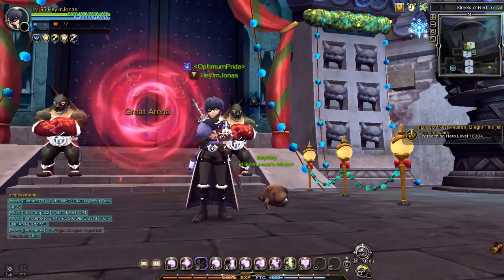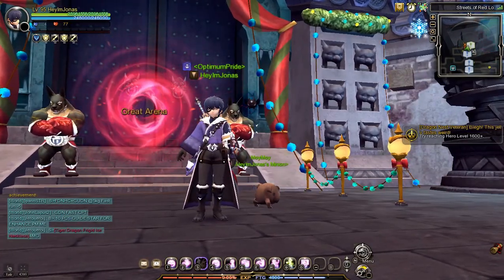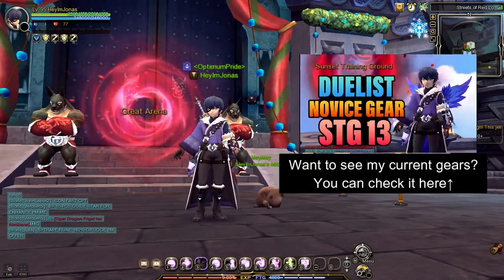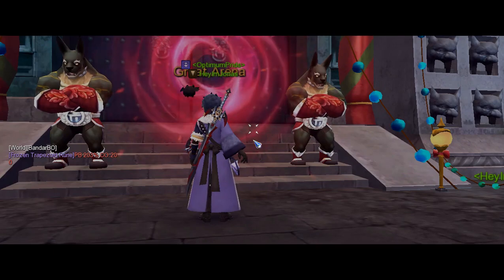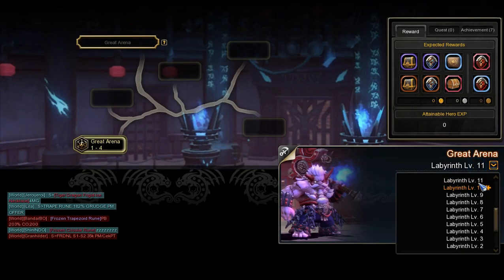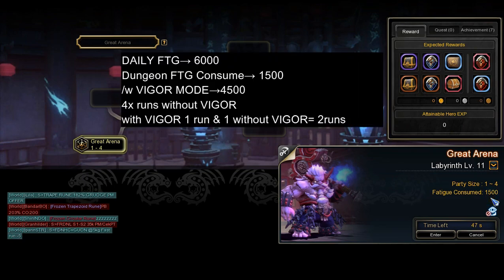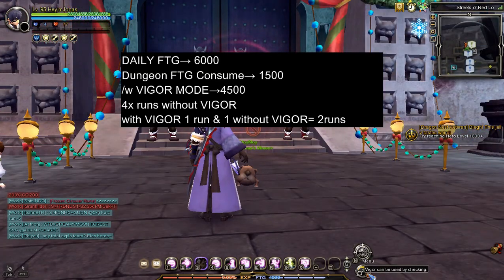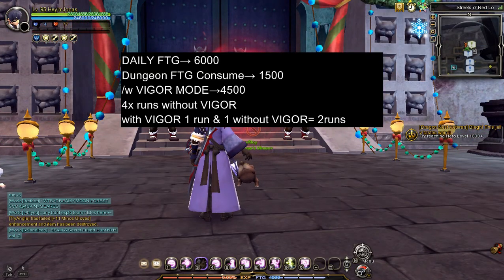I will show you how Lucky Zone works, so I will try to clear Great Arena. For this stage, I pick the Labyrinth 11 difficulty. Important note: upon entering a dungeon stage, you will consume 1500 fatigue. When using Vigor Mode, you will consume 4500 fatigue.